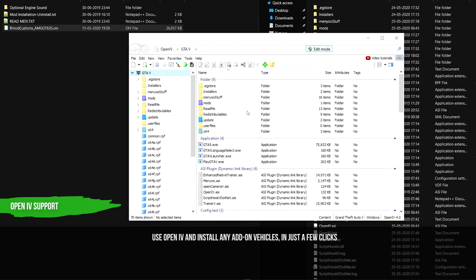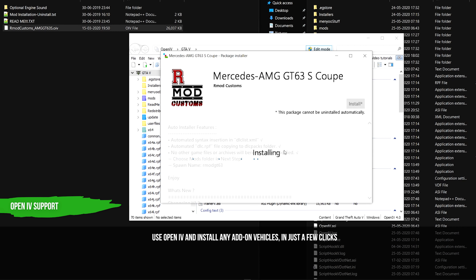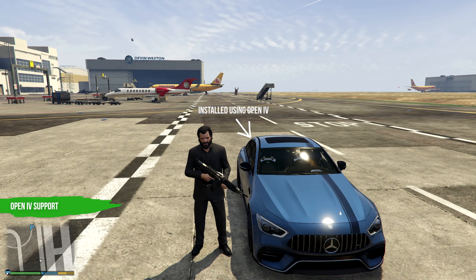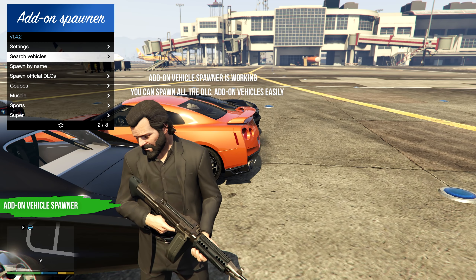OpenIV support is working. You can now use OpenIV and install any add-on vehicles in just a few clicks. The Add-on Vehicle Spawner is working, and you can spawn all the DLC vehicles and add-on vehicles easily.